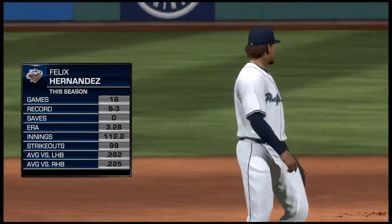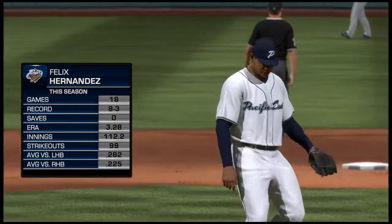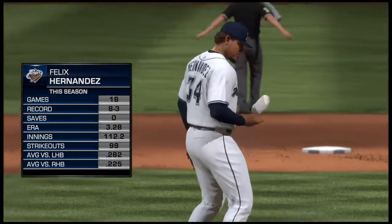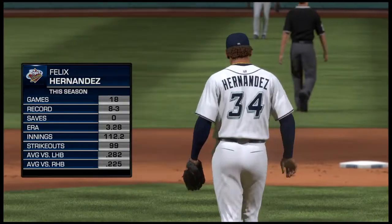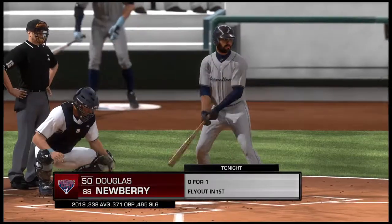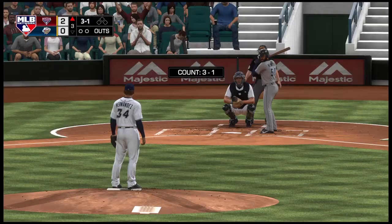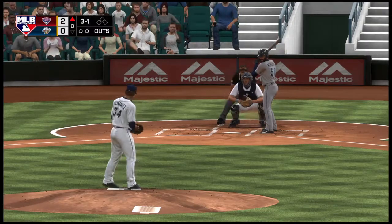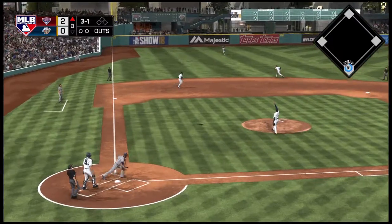Felix Hernandez, a right-handed reliever standing 6-3, gets the ball now out of the bullpen. Stepping into the box: Douglas Newberry — he flew out in his last at-bat. One of the keys to securing a win: they want to keep the pressure on and try to build that lead as much as they can moving into the later innings.